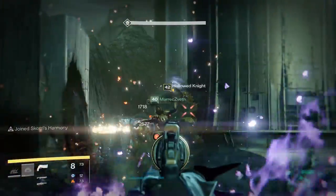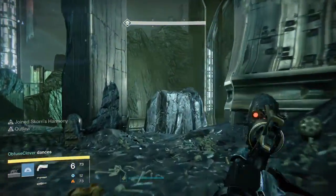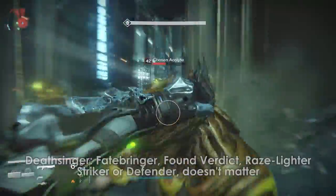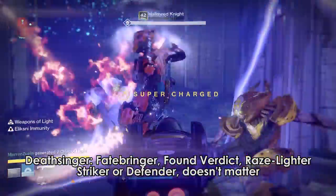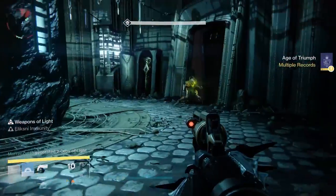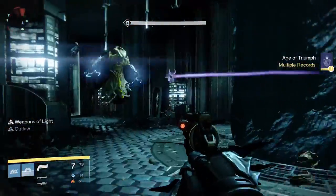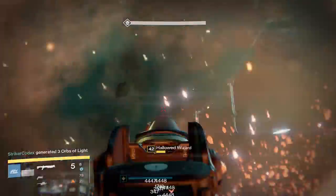I also use that build because I'm the first person over most of the time. If I'm not the first person over, then it doesn't really matter as much. For Deathsinger, I swap to a Sword for my Heavy Weapon — this makes killing the knights really easy and really fast. However, for Crota, I swap back to a Rocket Launcher, and all that swapping will cause you to lose out on ammo, so if you just want to swap to a rocket right after the bridge encounter to start getting some ammo, that's fine too.